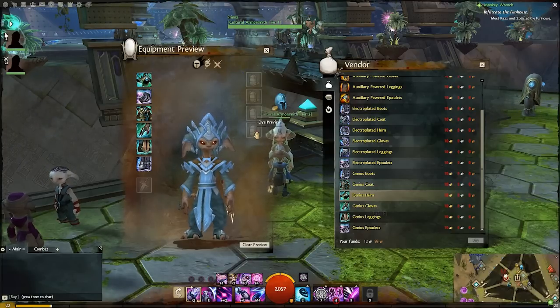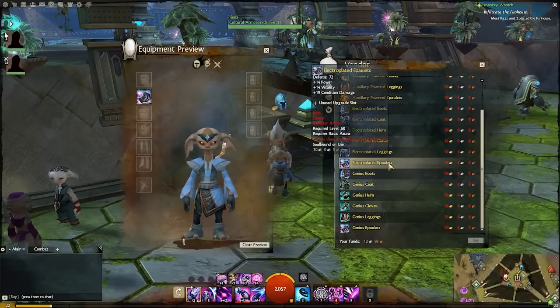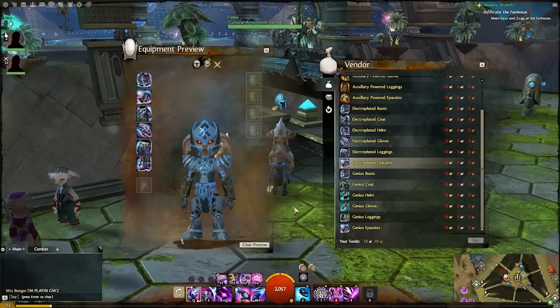I noticed the dye preview boxes there as well while I was playing — it looks like you'd be able to pop in some dyes and see what colors you'd like, though I'm not sure how you preview them before purchasing the dye itself.